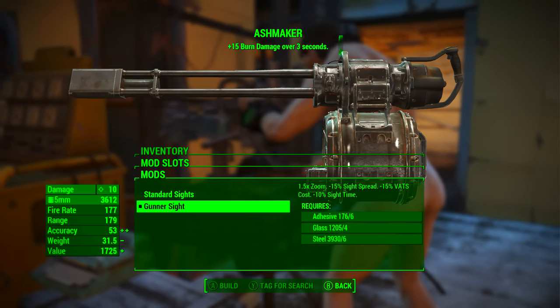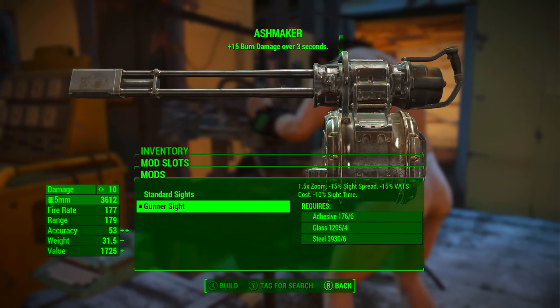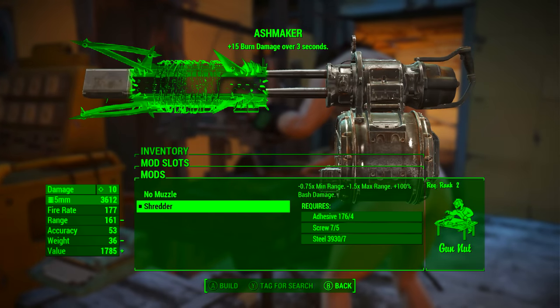Secondly, we're going to be going with the gunner sight. This adds 1.5 times zoom, reduces sight spread by 15%, reduces VATs cost by 15%, and reduces sight time by 10%.